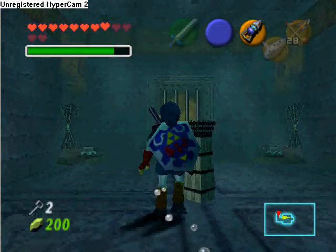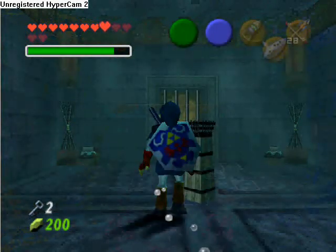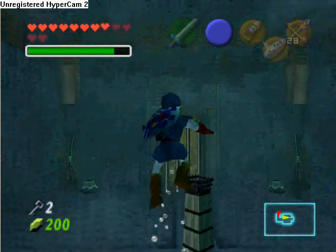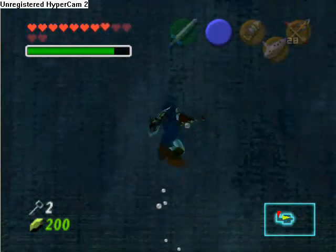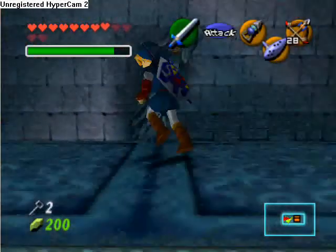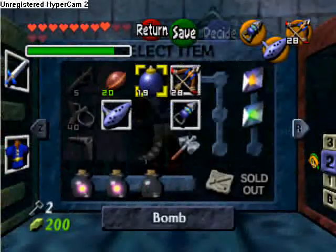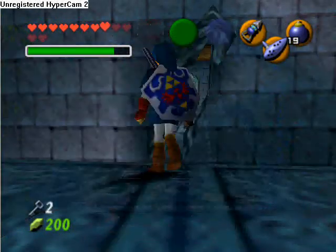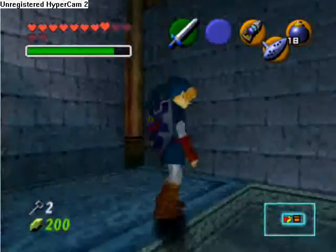If you remember when we were floating up to the surface a couple videos ago, I told you to keep in mind that there was a fake wall. And we can reach this room now that the water's at its mid-level. If you've ever played the water temple before and had just been missing a key, this was probably the one — I know it's the one I always used to miss. Because once you're exploring the temple at the middle level, you don't really think to come back here.